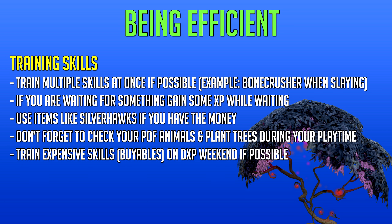Farming is very AFK if you think about it — just don't forget to check your player-owned farm animals every now and then, and plant trees during your playtime. Every time they're fully grown, get them done and plant them again to be super efficient. The most important point in this video is training expensive skills — like buyables — on double experience weekend, as it saves enormous amounts of money and time. For something like summoning, every hour you do on double experience weekend saves 12 hours of grinding charms if you're doing the best method, around 3,000 to 9,000 charms per hour.